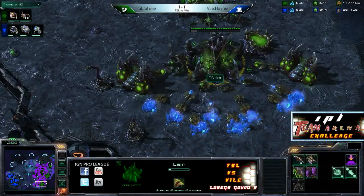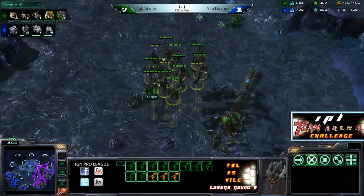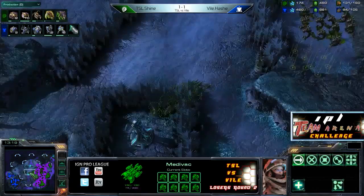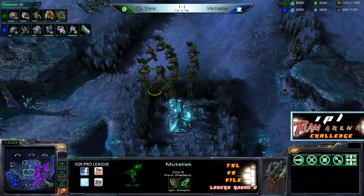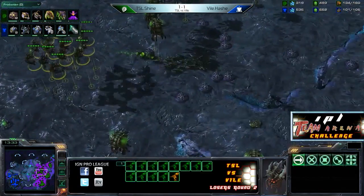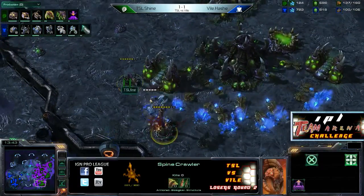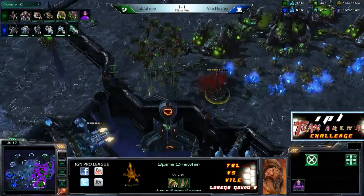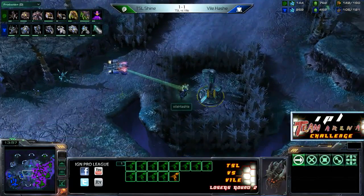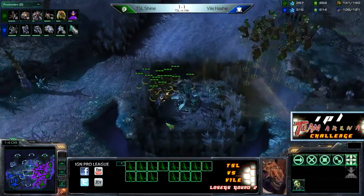Shine doing a great job making all his units work together — using Zerglings and Banelings to force units back, letting his Mutalisks come in and do damage. Quite well played so far by both of these guys. But looks like Shine is starting to pull a little bit of a lead in this game. Hash has not felt confident to put down this Orbital Command on the low ground quite yet — it's been sitting on the high ground for a very long time. Shine has a lot of map presence with those Mutalisks.